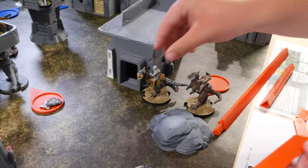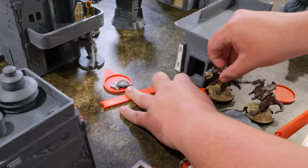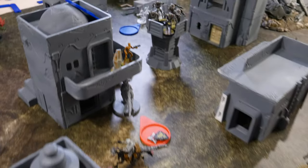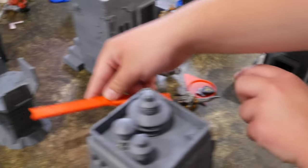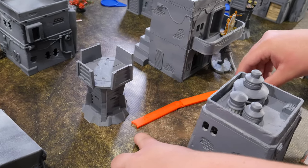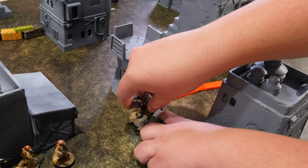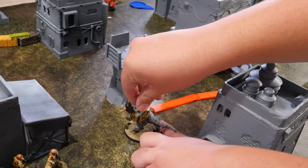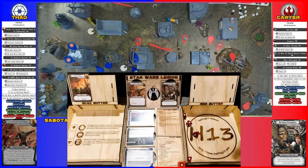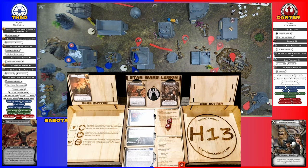These Tauntauns are going to make their first move over to here, then make a free shot into them, then move over to here. At the end of their move they'll make a 90-degree pivot. One goes to cover, so you're rolling for two. They're dead. They're red dice - I'm going to miss both of them. No value out of those.